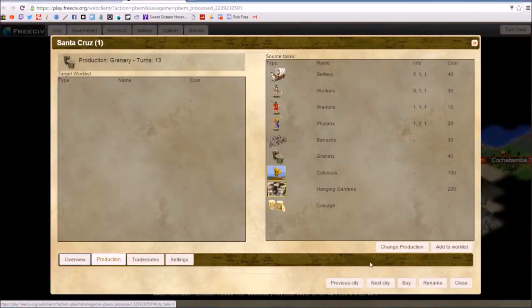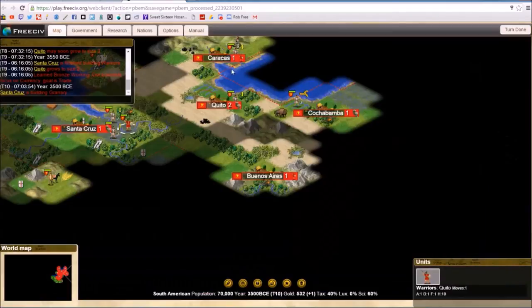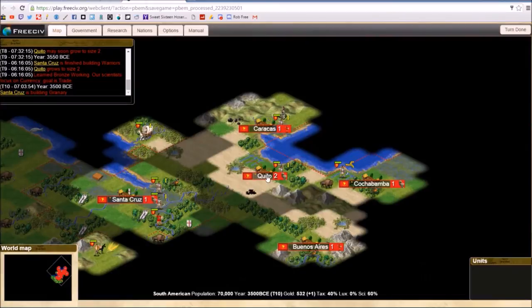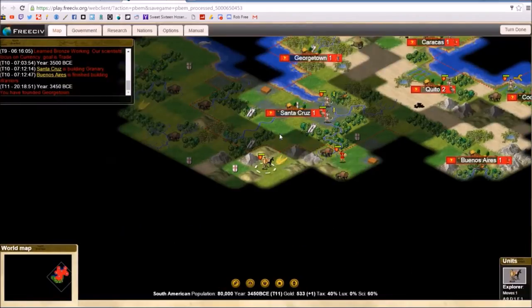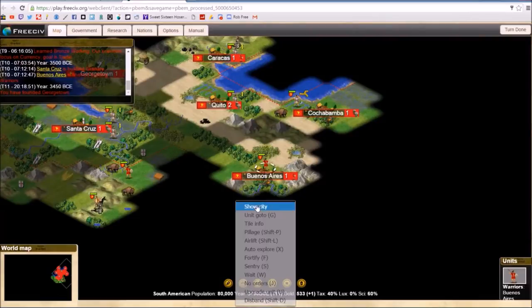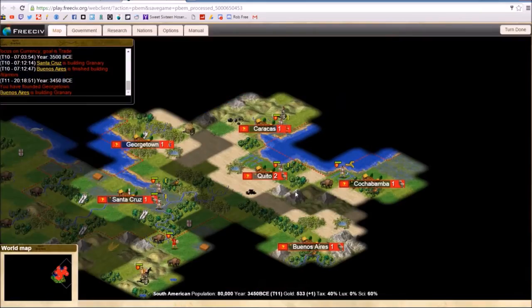There we go with granaries. Each city I settle, I'm cranking out a granary. As soon as the granary gets built, I'm going to crank out another settler with each one. We have six cities now and they're all doing the same thing — granaries. As soon as I get a warrior in them, go for the granary.